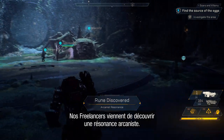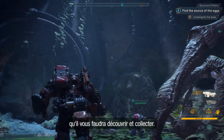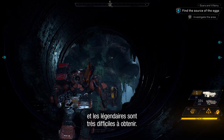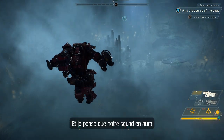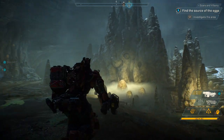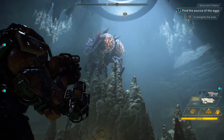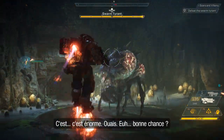Our freelancers just discovered an ancient arcanist's resonance. Interesting lore items and materials are scattered throughout the world of Anthem for you to discover and collect. The Colossus has a legendary multi-mortar and the Ranger has a legendary frost grenade. Loot comes in many different rarities, and legendary items are very hard to come by — if you get your hands on one, they have special bonuses that make you more powerful, and our squad's gonna need all the power they can get for what lies ahead.